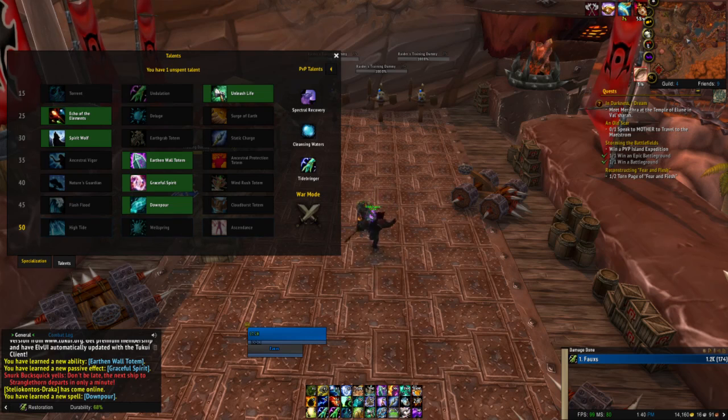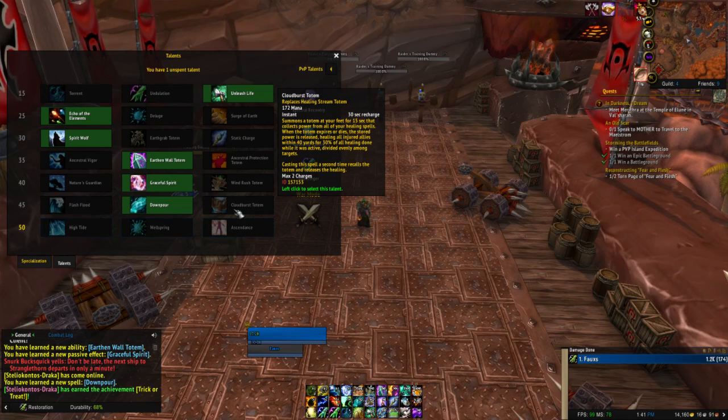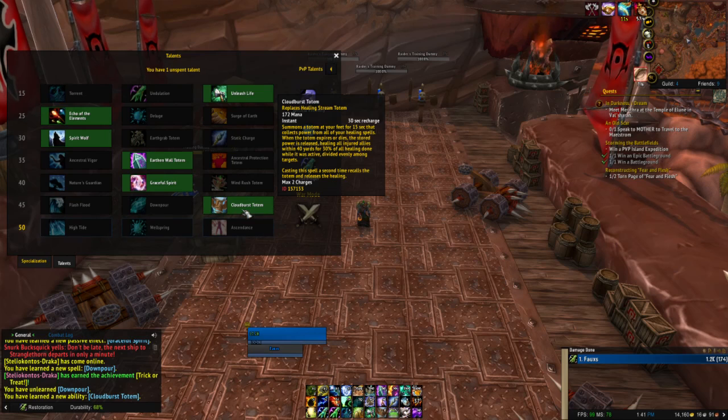Cloudburst Totem's power depends exclusively on your ability to grow its stored healing with your other spells. Items and Azerite trait direct healing does not count towards the stored healing. Since it splits the stored healing evenly among allies when destroyed, you want to try to destroy it manually ahead of the 15-second limit when doing so will result in heavy overhealing. Wait, it replaces Healing Stream? Oh, I don't know about that — I like Healing Stream Totem. Due to replacing it, Echo of the Elements causes you to have two charges of Cloudburst Totem — ha! Well I'm not going to use it efficiently because I'm a noob.